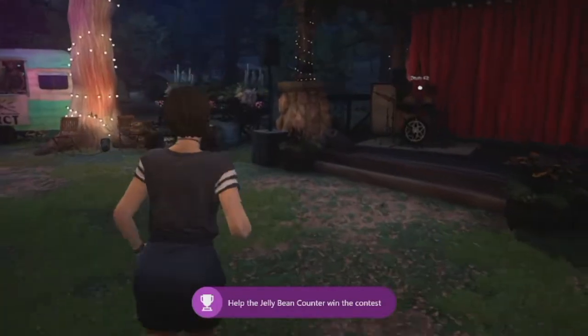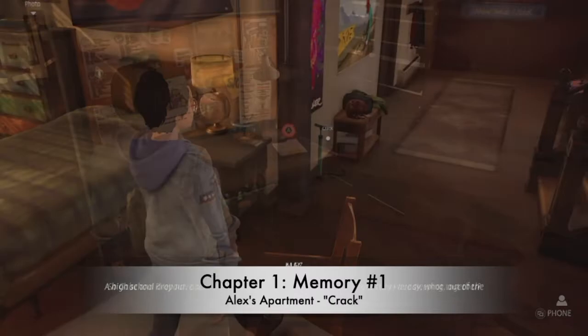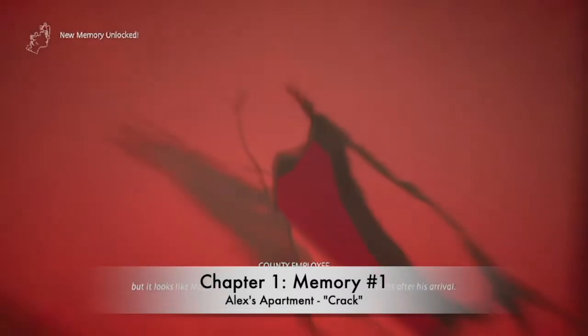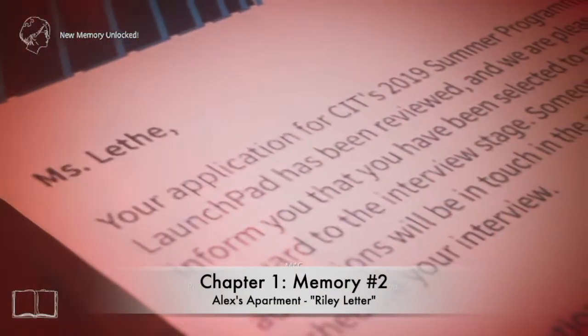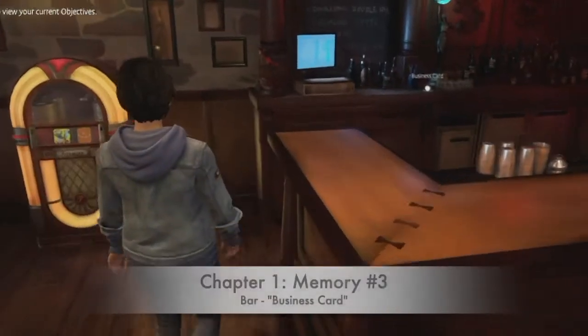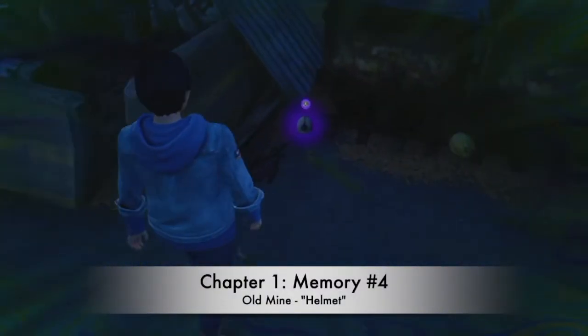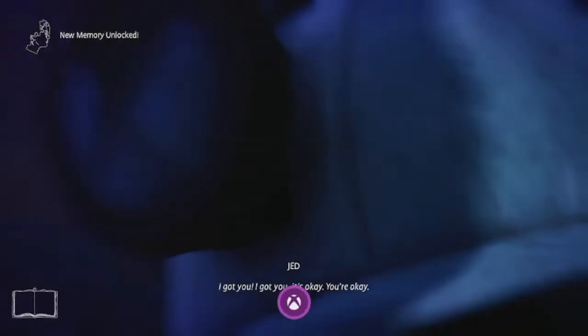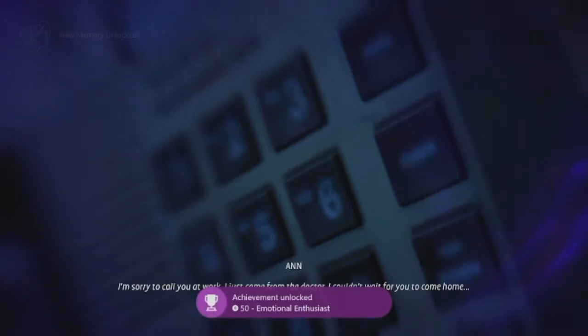Category three is chapter one memory achievements — six achievements for 100 gamerscore. The first two are in your apartment: one is on the wall across from the stairs, and the other is a letter on the desk addressed to Riley. Number three, Officer Fish, is a business card on the bar after you leave your apartment. Number four is a broken hard hat found right outside the gate when you're searching for Ethan. Number five is a phone found on a wall in a graffiti area inside the site.